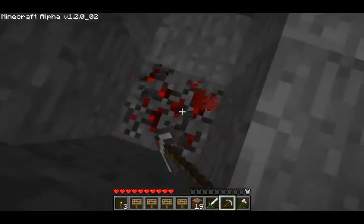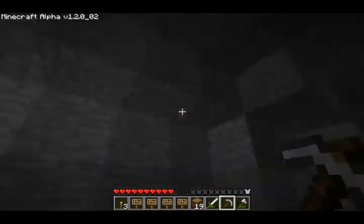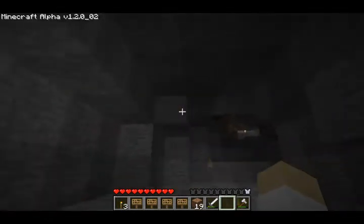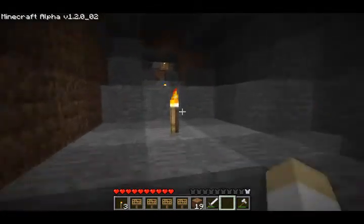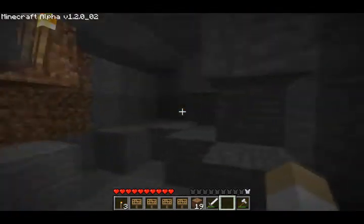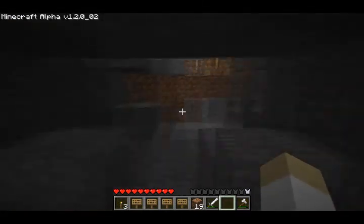So this exploration has turned out well — found some redstone, got my diamond. I can be an evil person and duplicate that with my chest that's back up. I think I will be evil and duplicate it just because I can. I haven't found obsidian, which isn't too nice, but where the heck am I?